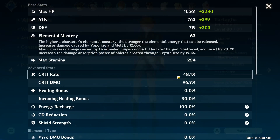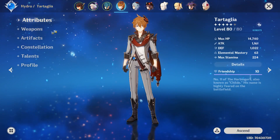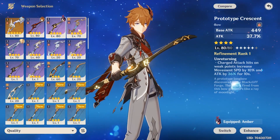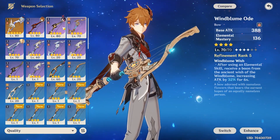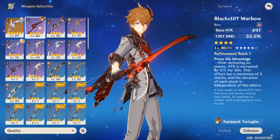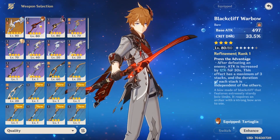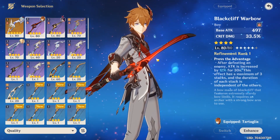He's at 1.1k attack with 48% crit rate and 96% crit damage — a decent 1-to-2 ratio you want to try and keep. Ideally I run the Blackcliff Warbow. However, if you don't have it, you can run Prototype Crescent or Windblume Ode, but those are just the baseline. The weapon you really want is Rust or Skyward Harp. Blackcliff Warbow is a nice step-up between those options and Rust, and Rust's passive works 100% with how Childe functions.